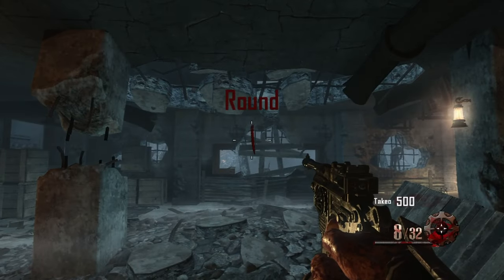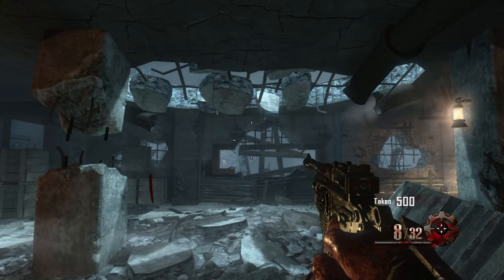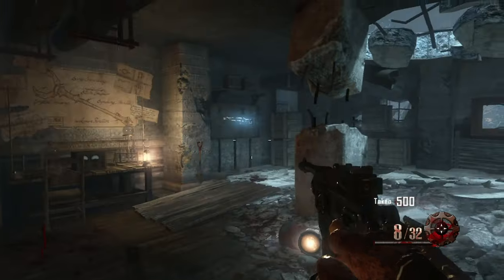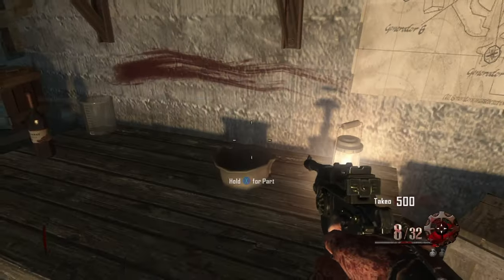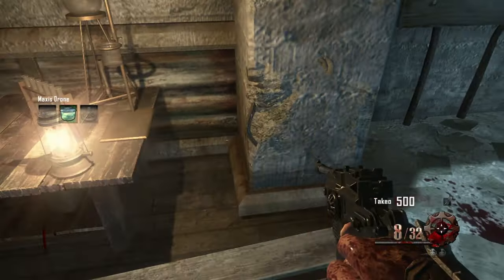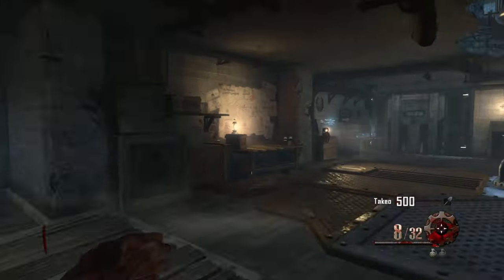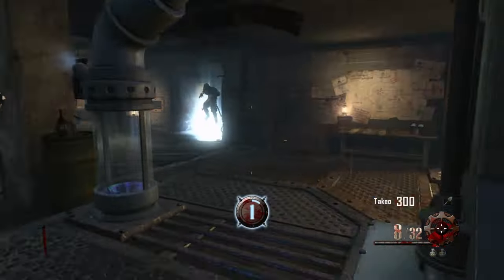What's up guys, you asked for it and today's video we are going to do the Origins MP40 only challenge. In this challenge I'm allowed to use my Mauser and my knife as well for the early rounds just so I can get the MP40 and set up. So in the first room all I'm simply going to do is turn on the generator, get Quick Revive and that's about it really.